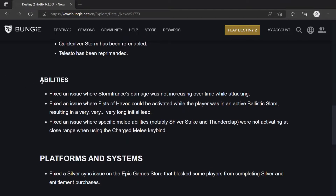For abilities: Fixed an issue where Storm Trance's damage was not increasing over time while attacking. Fixed an issue where Fist of Havoc could be activated while the player was in Ballistic Slam, resulting in a very, very, very long leap. Also fixed an issue where specific melee abilities — notably Shiver Strike and Thunderclap — were not activating at close range when using the Charged Melee Keybind. So if you have a keybind specifically for Charged Melee, not like me who has a scrub setup with just one melee button for both Charged and Uncharged, it should be different now.